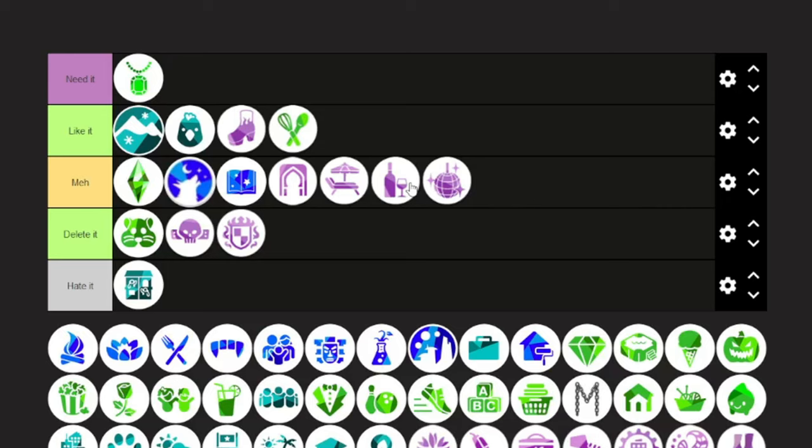Horse Ranch — it's a one-and-done. You're going to play it, get your horse, rank them up, take them to competitions, and you'll never do it again. I didn't care for the cowpoke dance; I didn't like the bar in Chestnut Ridge. It's very niche — you won't play it as much as you think you will.